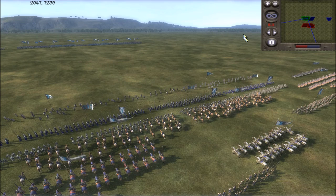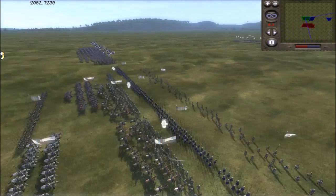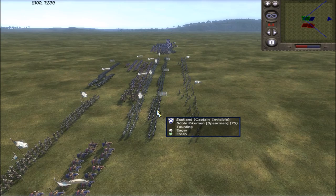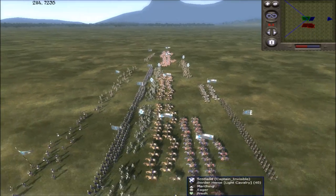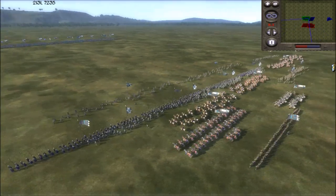Hello and welcome to another episode of Pike Tactics for Medieval 2 Total War. We're going to take a look at some pikemen strategies again in this one - pike strategies number 4 - and this is going to be a very aggressive Scottish pike tactic that really takes the old sword and shield tactic and puts it into play in an aggressive fashion.